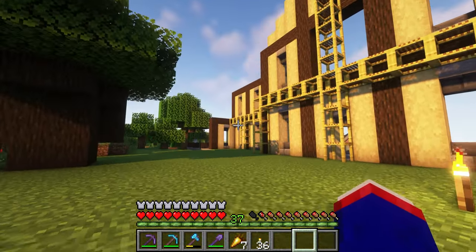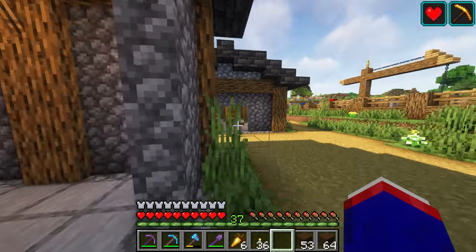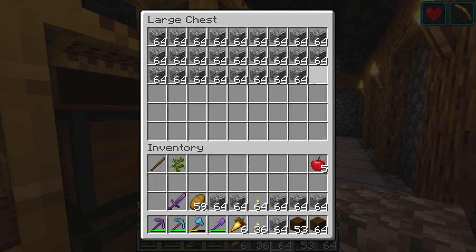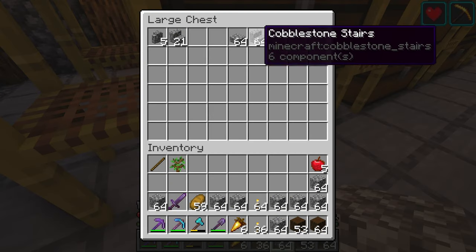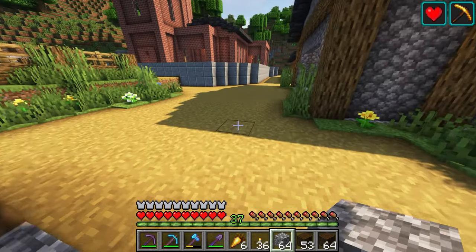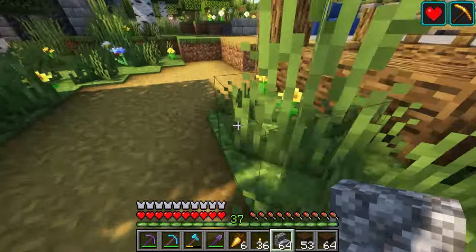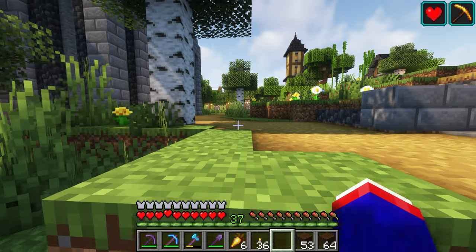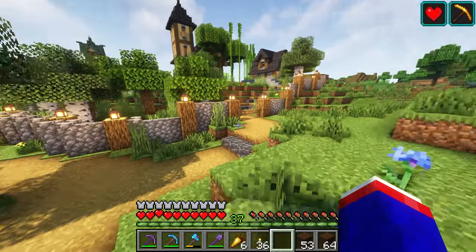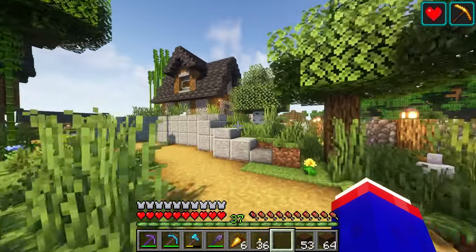One of the debates I've been having with myself is whether to do cobblestone versus deepslate. I have so many deepslate and copper roofs that I think I'm just going to use cobblestone — it's just a classic look. Glass — I have to figure out if I've got some laying around. It should be in my building chest.